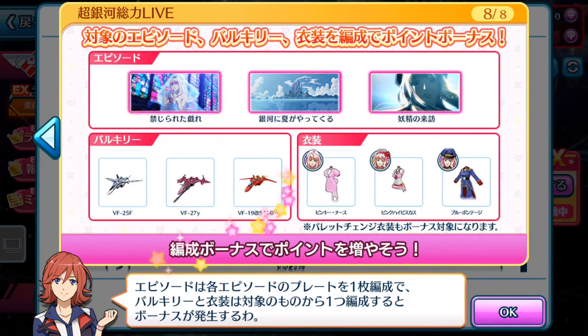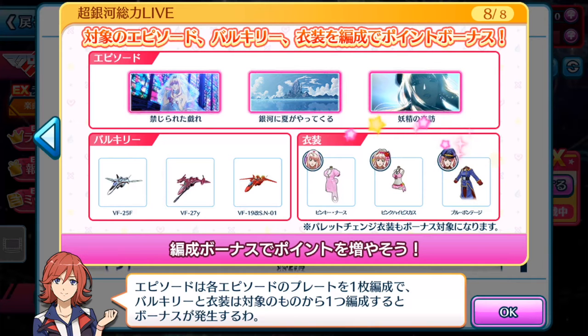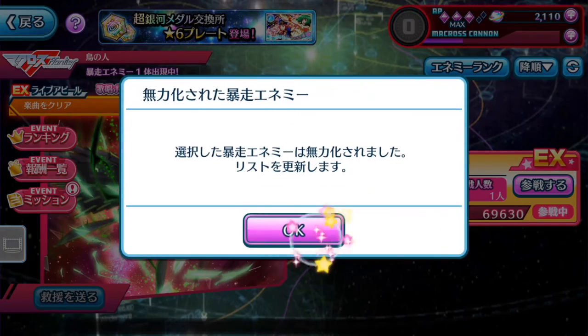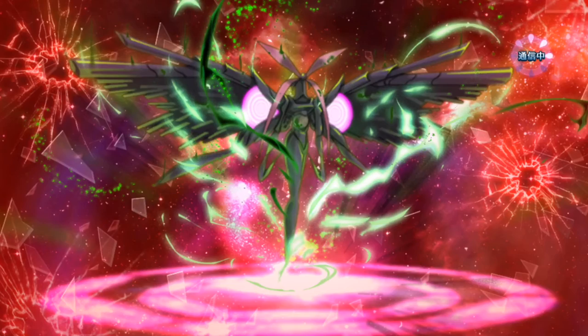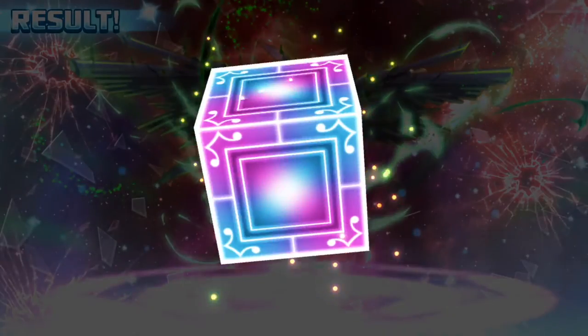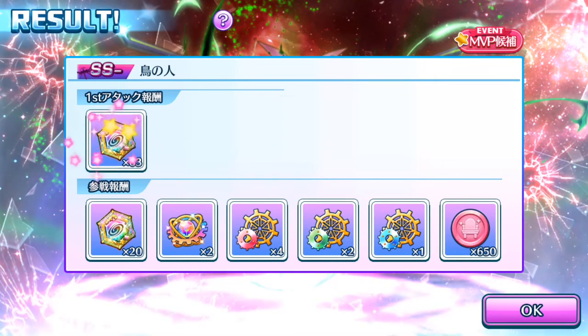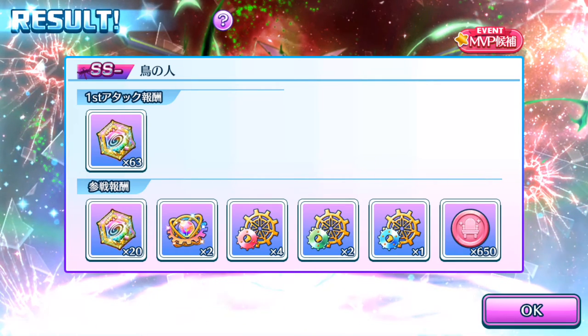For the Valkyrie bonus, three Valkyries are selected for this event: you just arrange whichever one you want to use. I went with Brera's Valkyrie because it has the best stats among the three — 215 attack versus Alto's 210. You also just need Cheryl in your team wearing any of three specific costumes to gain that bonus. When I tried to show the Valkyrie selection, the EX Red Boss got defeated very quickly. EX Red Bosses give much better rewards — make sure you call for help whenever there's an EX Red Boss.